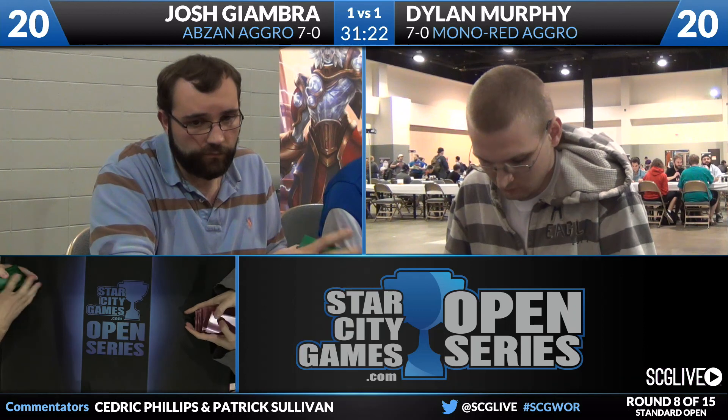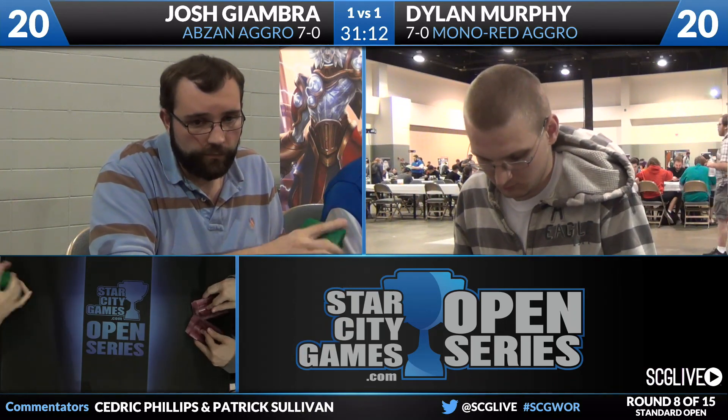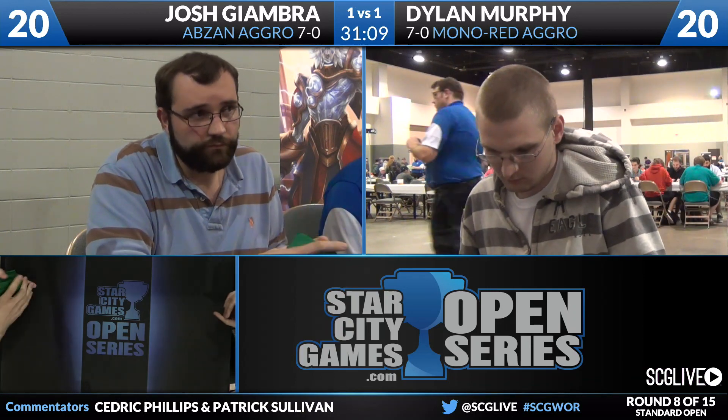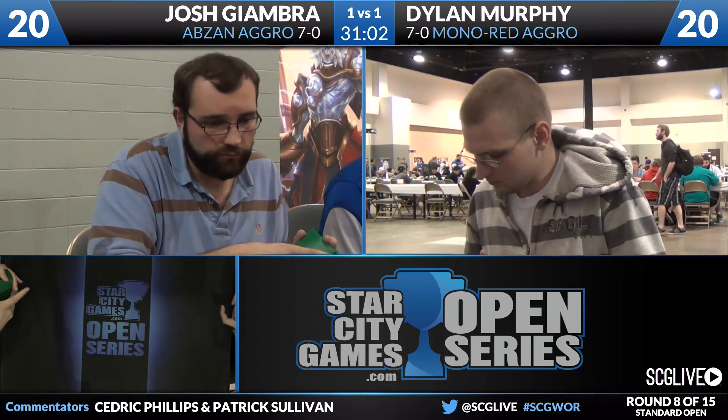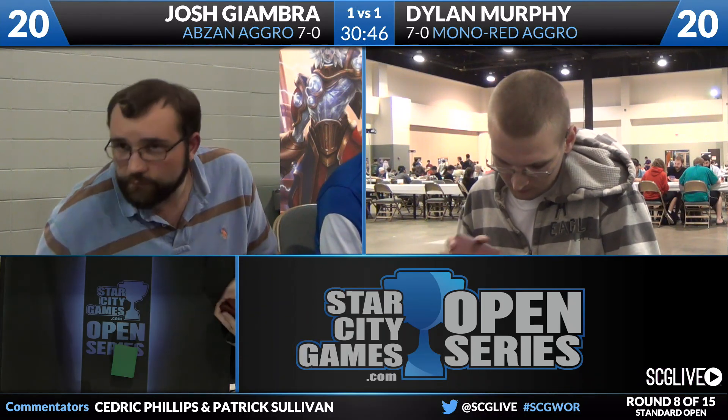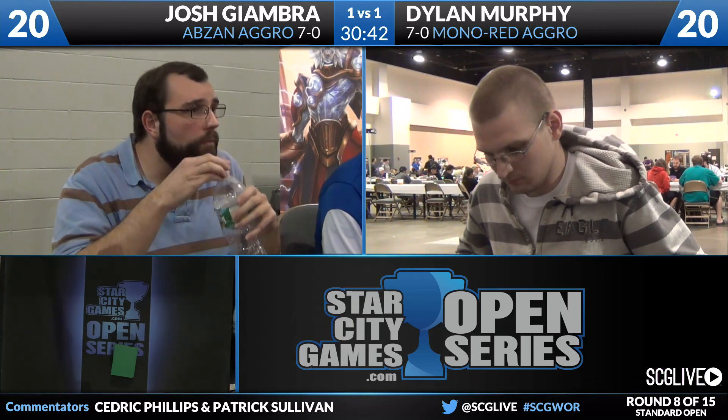It's game three of round eight — at the conclusion of this round we'll talk about those brand-new enemy creature lands: Lumbering Falls and Shambling Vent. Creature lands are just awesome. Of the five ally-colored creature lands, Colonnade, Creeping Tar Pit, and Raging Ravine are top-tier. Stirring Wildwood is very good. Lava Claw Reaches is probably the weakest of the five, but black-red decks are in the market for that effect more than others.